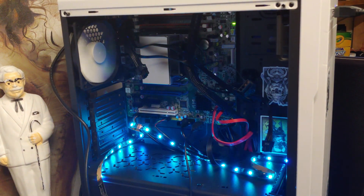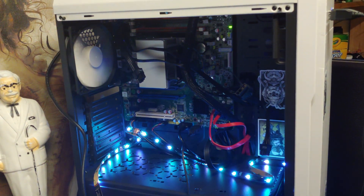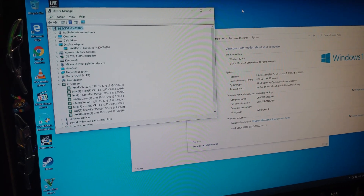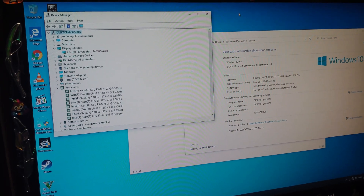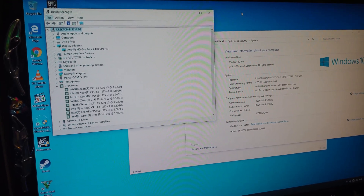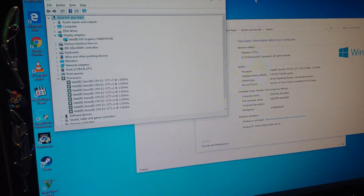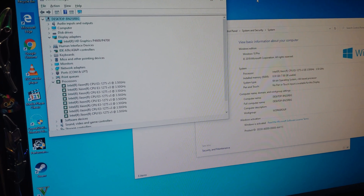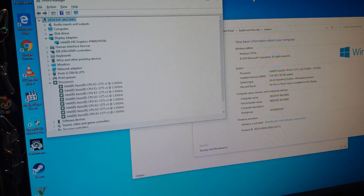being lit by a bunch of dollar-store LED lights, I have a Xeon chip. This is a relatively old Xeon, but of course Moore's Law ain't what it used to be. We can only make those transistors so small, and the older stuff is actually pretty good. Here we have an E3-1275 Version 3 at 3.5 gigahertz.